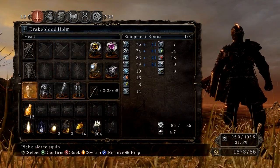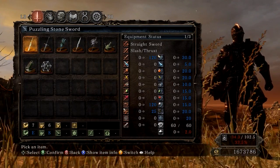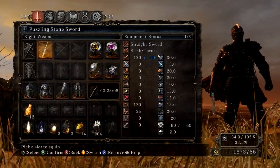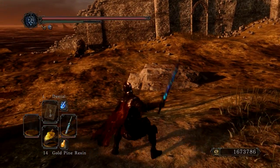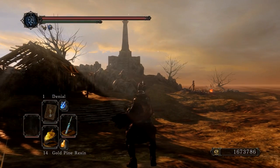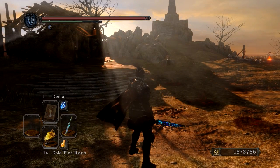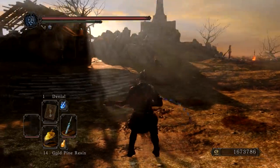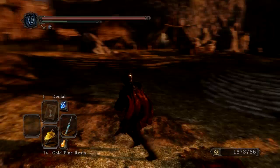Now let's go through the weapons. First we have the Puzzling Stone Sword — it requires 7 strength, 6 dex, and has an S in dex scaling. It is such a cool sword. The normal one-handed is a normal sword, and the two-handed is also a normal sword. But the one-handed strong attack is a whip, and the two-handed strong is also a whip with a funky spinning move. It is awesome.